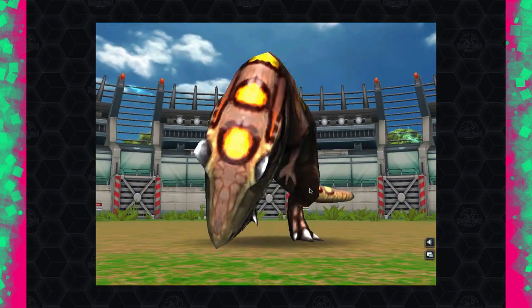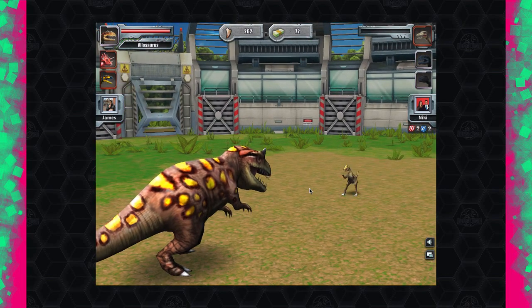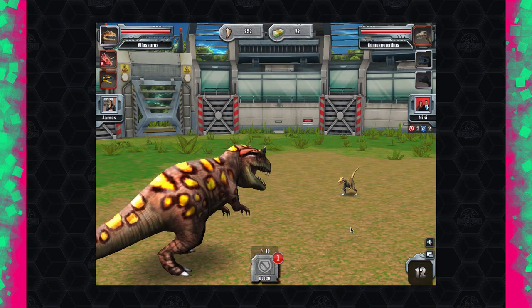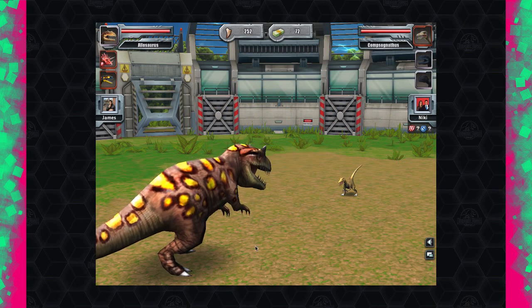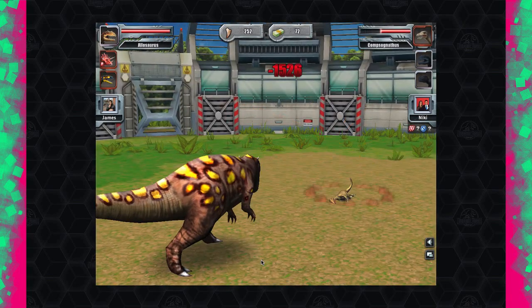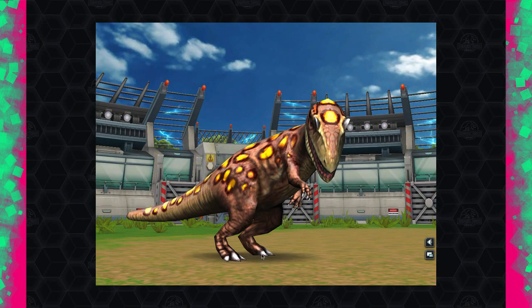I predicted they wouldn't block — and I was right. Final ditch effort — I thought they'd go for a special but they go for a normal instead, which would have done some damage but honestly this person didn't stand a chance. That's another victory. Let's plow through all these tournaments as fast as possible.